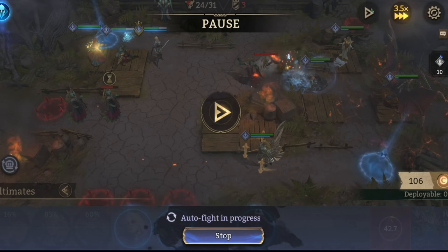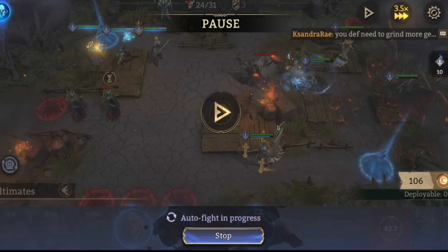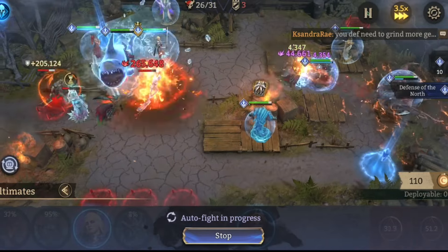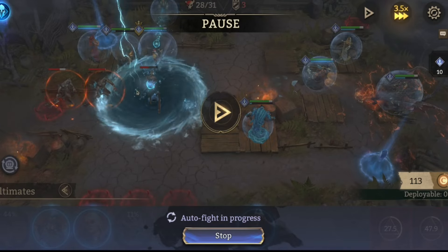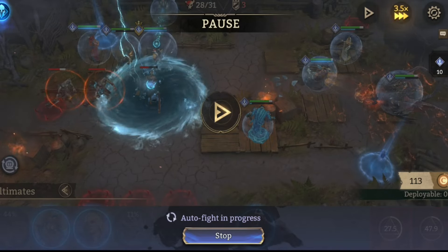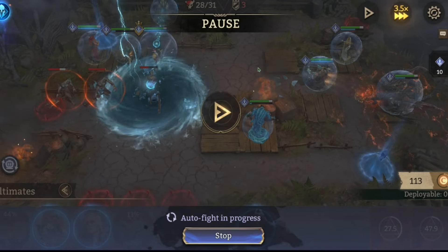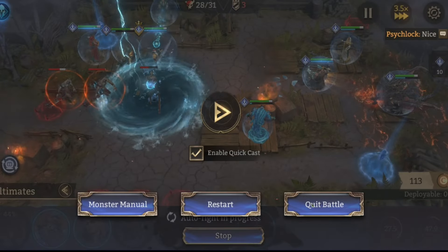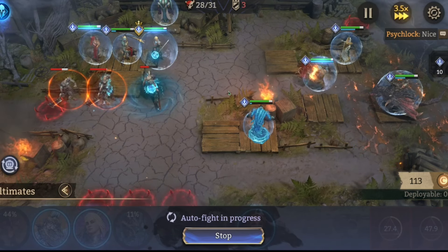I pulled Mari and I'm gonna bring in a double healer to heal here. We handle those, and then these last units I just end up taking out with Shamir and Maul. That's basically the stage 10 run — pretty simple, not too difficult.